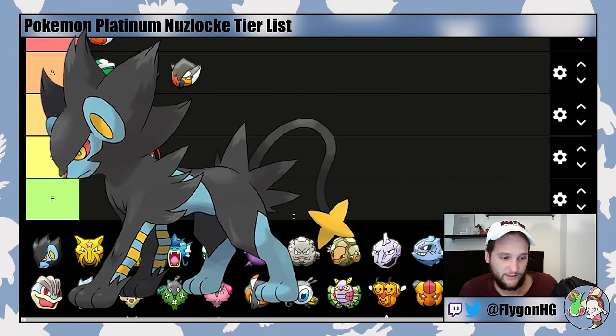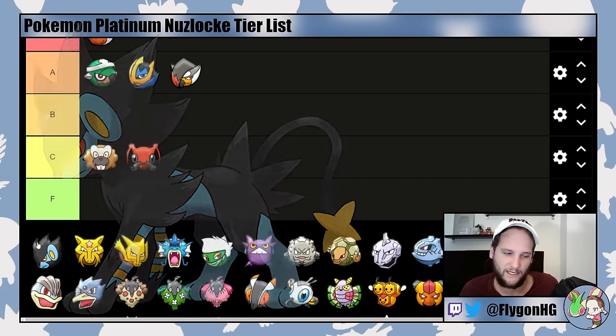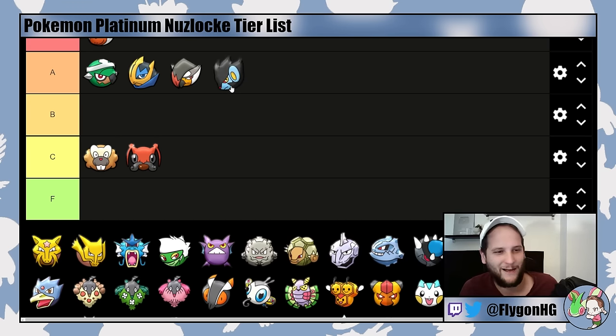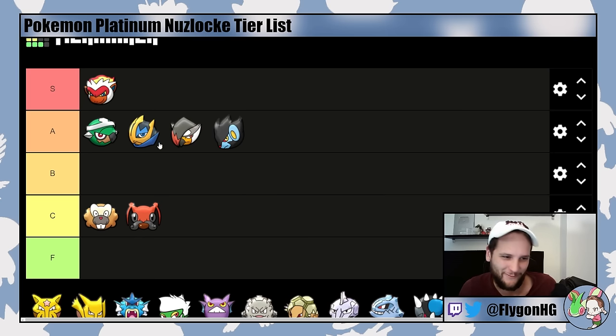Luxray is an A-tier Pokemon — it's almost guaranteed and is another potential Intimidate mon. The other option is Rivalry, which is okay depending on your gender. The downside is a very shallow move pool — Generation 4 did physical Electric-types dirty. But its Special Attack is okay so you can use Shockwave to take care of Wake. It's decent into Roark's Cranidos since you evolve at level 14 and can get Intimidate or a Rivalry boost. It's very good into Cyrus who has a lot of Flying-types. Because there really aren't a lot of Electric-types available, Luxray goes in A-tier.